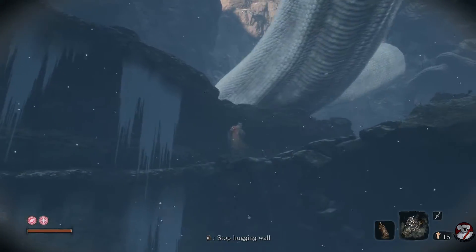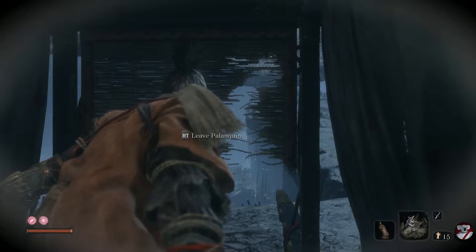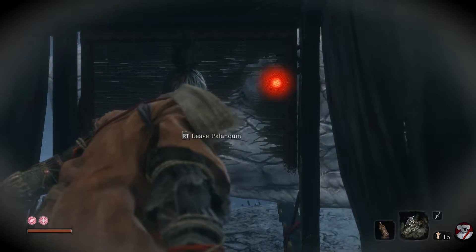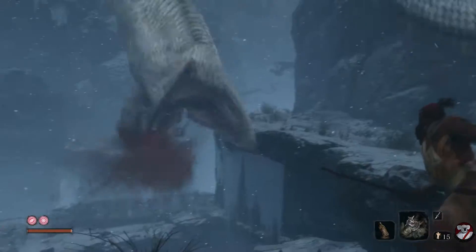Now you're good to go. Once he veers off to the left, run up to this little shack — a palanquin. Here you just wait until his eye gets close and you get prompted to strike it. There it is. Strike it.